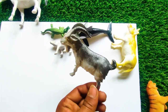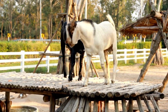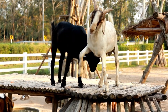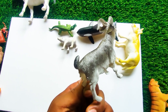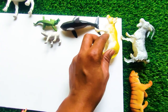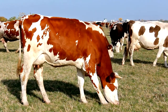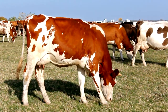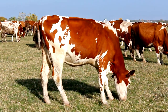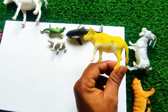And next one — wow, this is a goat. This is a very nice color combination so I collect this one at my side here. And this one — wow, this one is a yellow cow. So I collect this one at my side here.